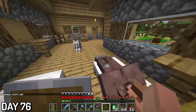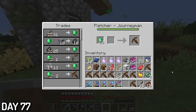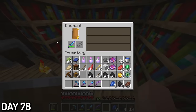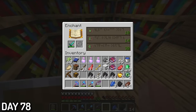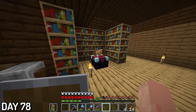Day 77, I traded my final emeralds to get 2 more mending books. I also leveled up my fletcher, hoping he'd trade me a good enchanted bow. But unfortunately, his bow was the worst thing I'd ever see, and I ghosted his dumb butt. Day 78, I disenchanted my sword yet again and re-enchanted, hoping for sharpness this time. I stared at the result for 5 minutes, not even lying. I was ready to delete the world at this point — I got the exact same sword 3 times in a row. I'm telling you, I'm the most unlucky Minecraft player, and this sword just proves that.